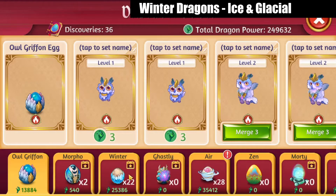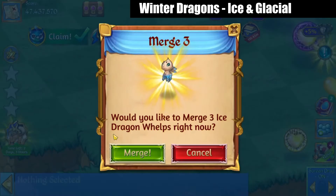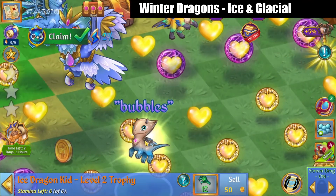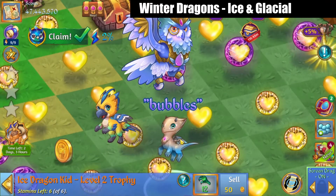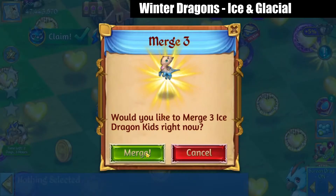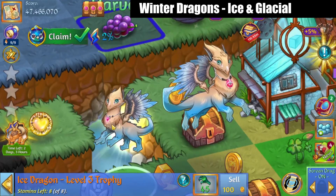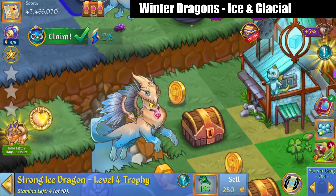So we're going to merge up. There's my Winter Eggs, we're going to 3-merge these guys. There's the level 2 — we've got another Bubbles, because you always have too many Bubbles. Ice Dragon Kid right there, his horns are growing just a little bit and he's got that little gem on his chest. We're going to merge those ones up, and there is the level 3 Ice Dragon. His necklace is getting a little bigger, those horns are sweeping back.